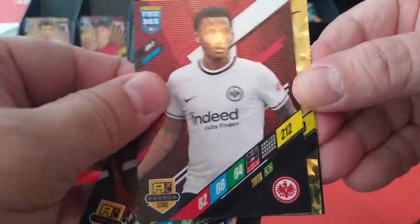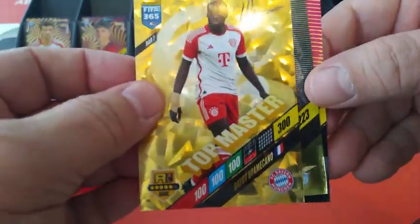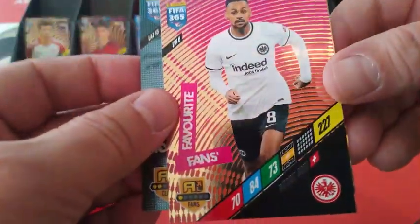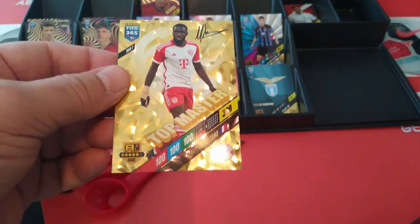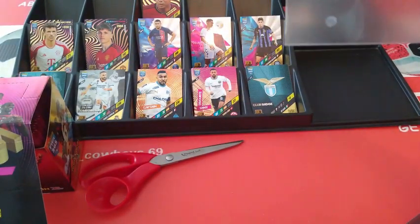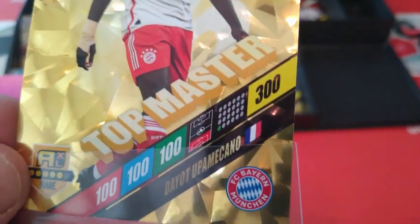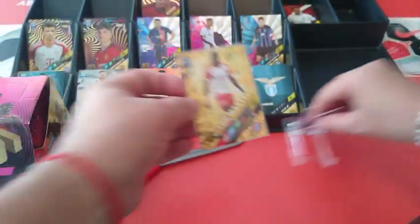Oh we got a gold one! Oh, did we hit a big one? Oh yes we did! Tuta and — let's see what is our Top Master — Upper Meccano is our Top Master! Very very cool design. We'll have a look at it after. Homegrown Cataldi for Lazio, and Fans Favourite Jibril Sow, Eintracht Frankfurt. This is our first Top Master pull of the opening. A little printed signature, nice diamond shape cracked ice design — Top Master Upper Meccano. Of course 100 all across the board, Bayern Munich center half.